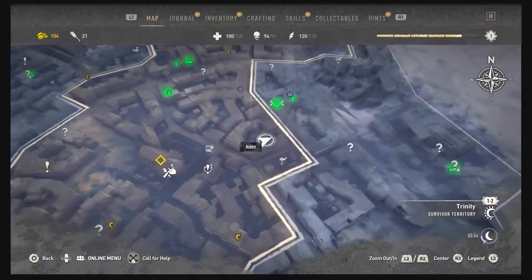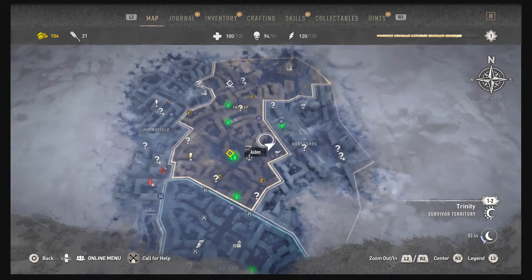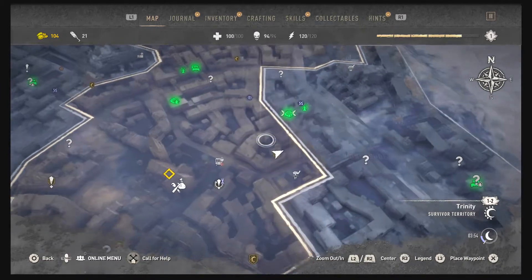To get the trophy to defeat your first GRE anomaly, you want to come to this part on the map. There are many places around the map, but this is my example — next to the horseshoe part of the map. We're in the Trinity Survivor Territory, and you can see next to the Willow Windmill, that's kind of where I'm at.